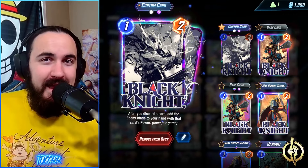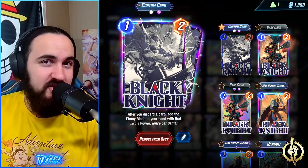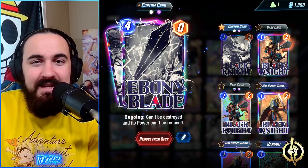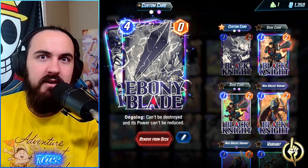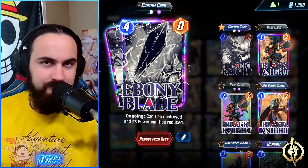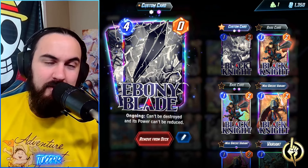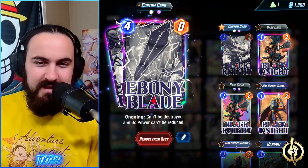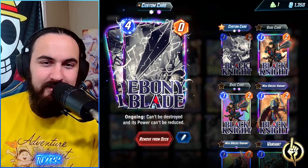Starting off, we're playing Black Knight. Whenever you discard a card, you get an Ebony Blade, which has the power of the card that got discarded and cannot be destroyed or have its power reduced — it's an ongoing effect. Absolutely fantastic right now. Enchantress really isn't running around. Red Guardian hits it, but you have so many other little cards it's almost impossible for them to hit your Blade, which is awesome.